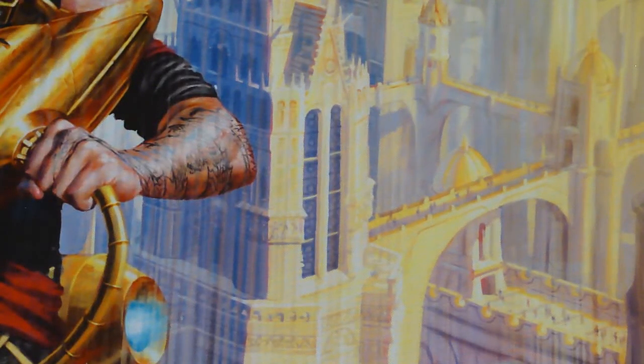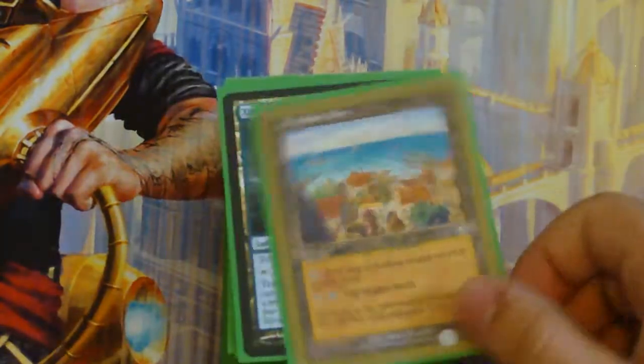Continuing with the cube, on to lands. I need to get a real Rashadin Port — this is the gold-bordered one.